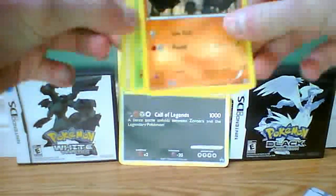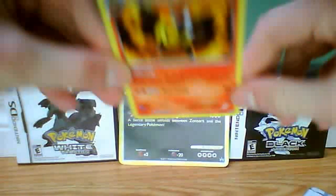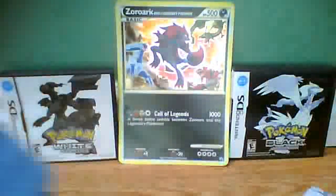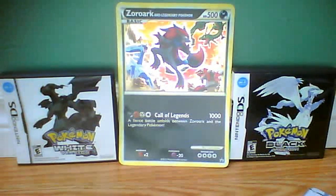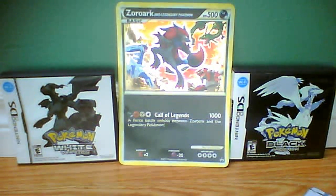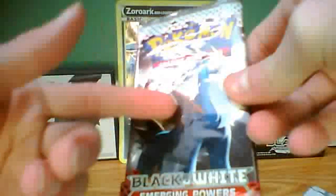That was a harder pack to open. We have Torkoal, Sandile, Misdreavus, Tympole, Pansage, Lairon, Whirlipede, Seviper, Reuniclus Reverse — that's a rare — and an Emboar holo! I got an Infernape Reverse last pack, a Typhlosion Reverse the pack before, and now a rare Emboar — so I have three of the last four fire starters! Hopefully I'll get a Charizard or Blaziken in this next pack.